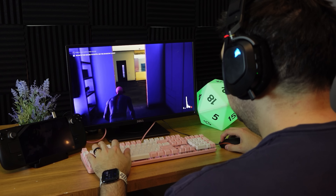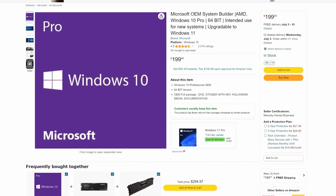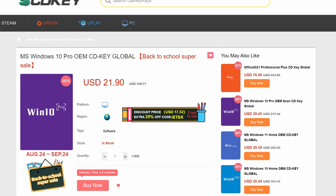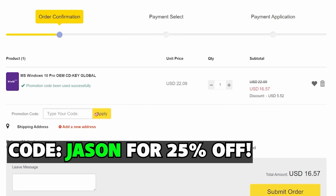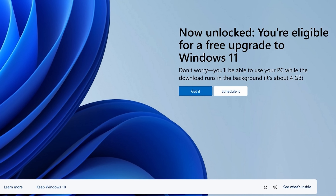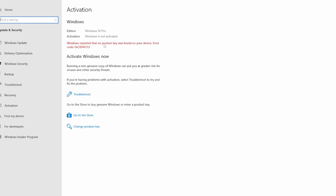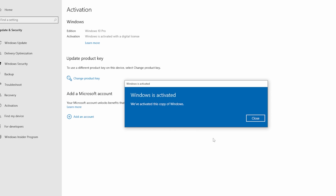Speaking of discounts, let's take a quick look at this video sponsor. When you install Windows on your Steam Deck or any other PC, you're going to need to activate it to unlock all the settings. Why spend a ton of money for a code when you can use today's sponsor, SCDKey? You can purchase Windows keys at a large discount — use code Jason, that's J-A-S-O-N, to get 25% off your order. After purchasing, you'll get your code pretty much instantly. All Windows 10 Pro users can upgrade to Windows 11 for free using these keys. Just take your code, go to your Windows activation menu, pop it in, and boom, Windows is activated — thanks to SCDKey.